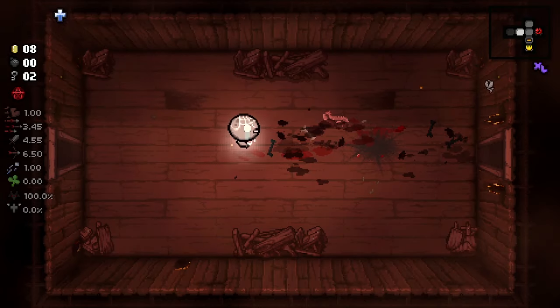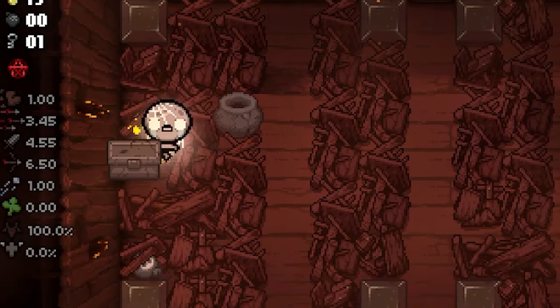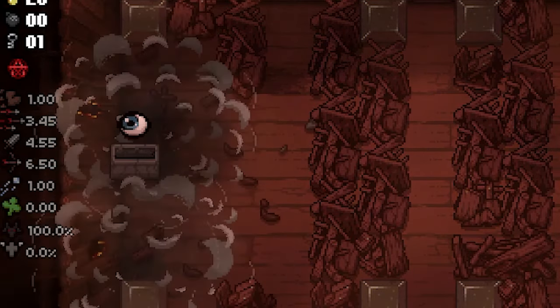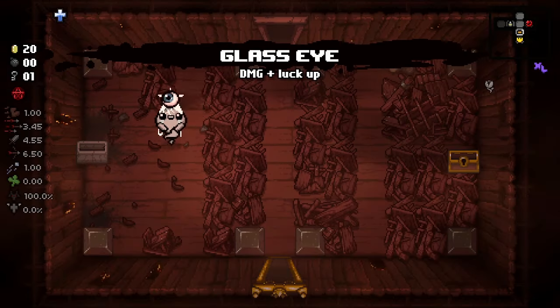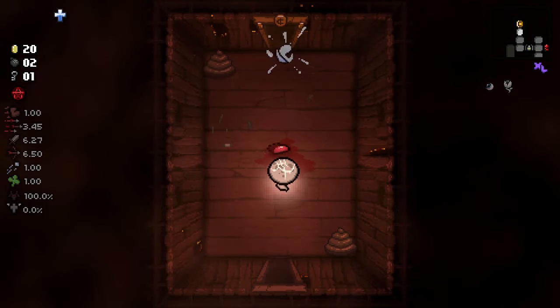Thank you for the key. Now I can open this up. Look at the money I got from that, and a bomb for this. And some more damage. Look at our stats already. Pretty solid. Now we have money for our shop, and everything's just looking good.